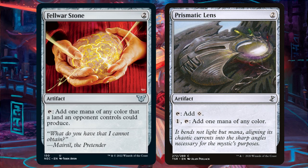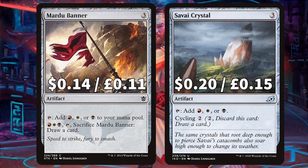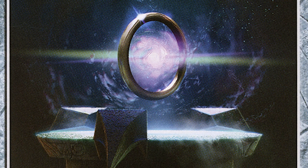We also have Felwar Stone that you can tap and add a mana of any colour in your commander's colour identity, and Prismatic Lens to tap to add colourless or pay 1 and tap to add 1 mana of any colour. There's Mardu Banner to add any of those Mardu colours that you can also pay and sacrifice to draw a card, and from Ikoria we have Survive Crystal that you can tap to add any of those Mardu colours and also cycle. There is Arcane Signet to tap to add 1 mana of any colour in your commander's colour identity, and finally Sol Ring, because Sol Ring.